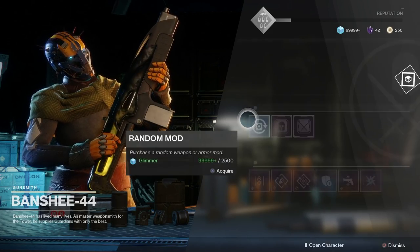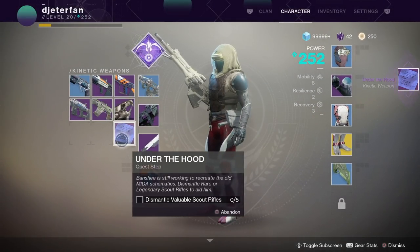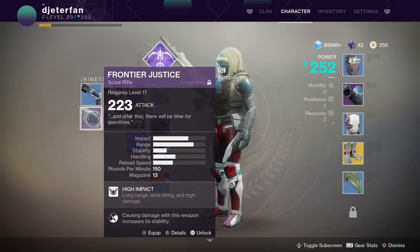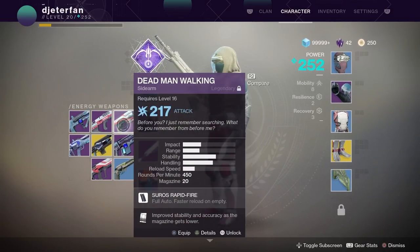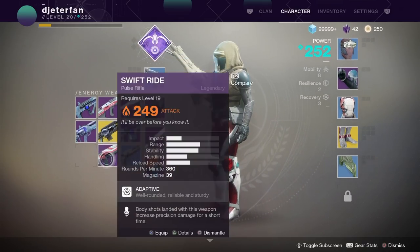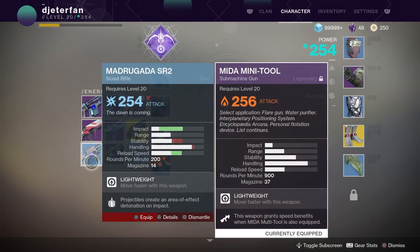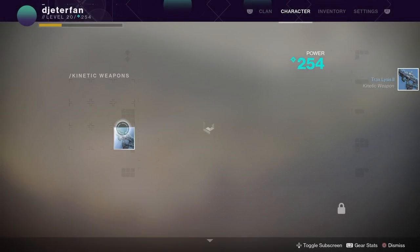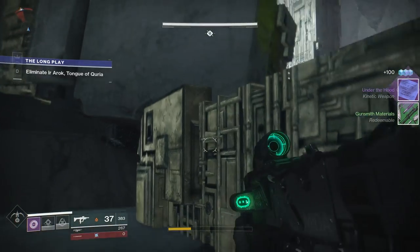Once that step of the quest is completed, head straight to Banshee 44 - don't go to your postmaster and delete scout rifles like I did. Head straight to Banshee 44 and pick up the quest, that way you can start dismantling your guns right away and won't end up deleting any that don't count towards the quest. You can delete scout rifles in the primary or secondary slot - it won't make a difference, they'll all count towards the quest.